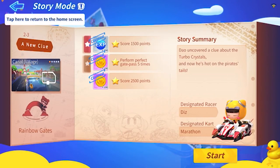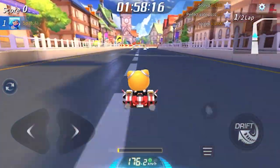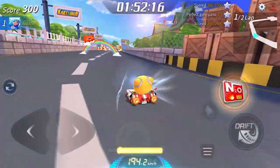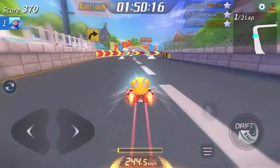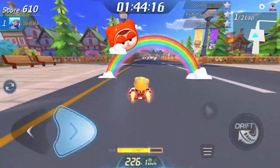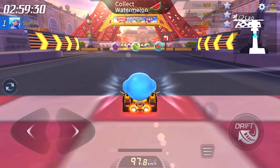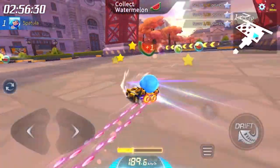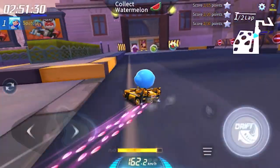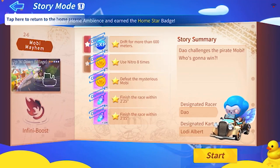Stage 2-3 is Marathon. From what I know, this is one of the first carts you'll unlock — it's also one of the cheapest carts to unlock. It's not a great car, but if you're just starting out I guess it's okay. Stage 2-4 is Solid. This one can be unlocked in the Season 1 Boom Hill challenge. Overall, it's pretty solid.